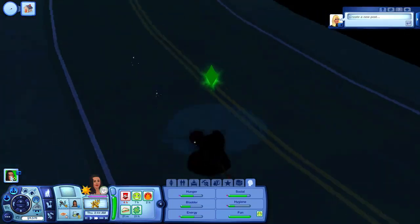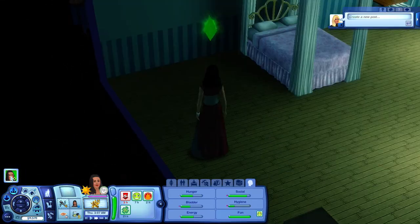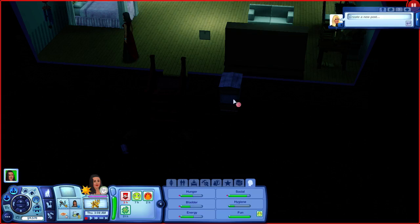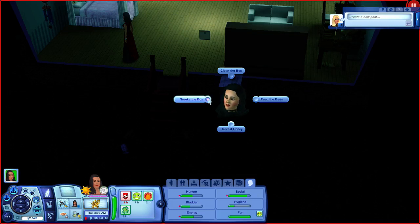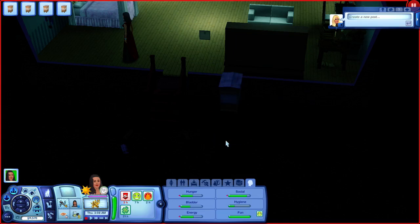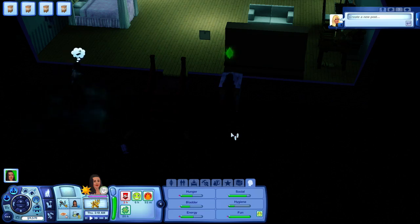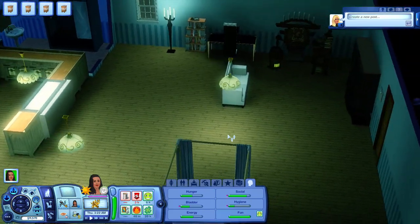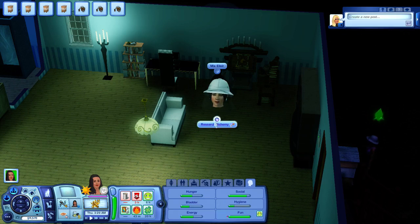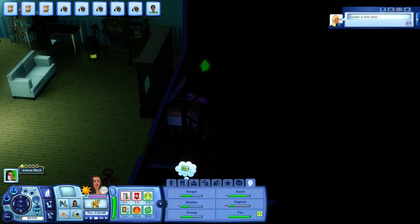We'll come back and do some more gambling and do some major upgrading of the house at some point. I want a little more money before I do that. We could buy some more recipes. It's not thundering right now, so let's go ahead and come out and do something with our bees — smoke the box, clean the box, feed the bees, and harvest the honey. A zombie just spawned out there. We've also got wind chimes.